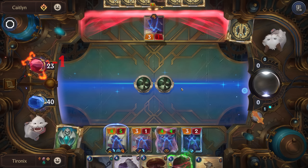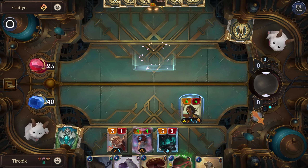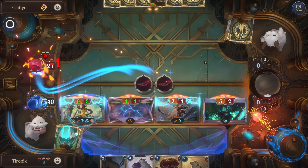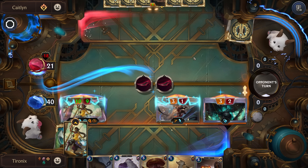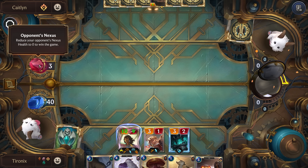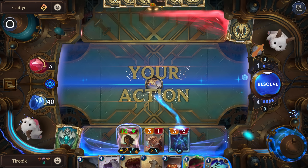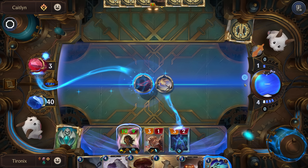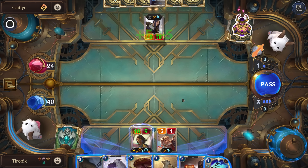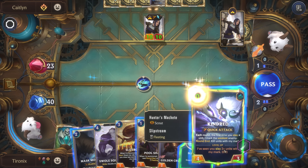Let's see what we get — perfect, Quick Attack. Then this dealing a lot of damage there. So next round we'll be able to just end the game. We'll just use our Blade on the Nexus and that should be GG. Well, no — they have an Eo Beam. Never mind, always forget about that. That's fine. Ooh, nice Kindred — and this is fleeting, so double Kindred.